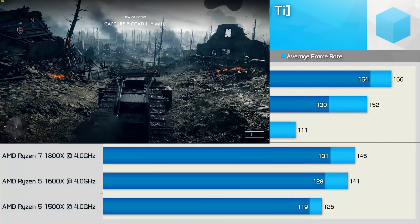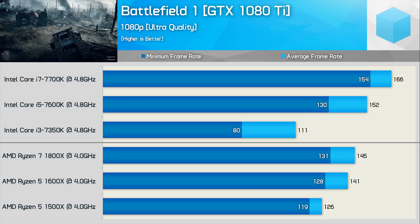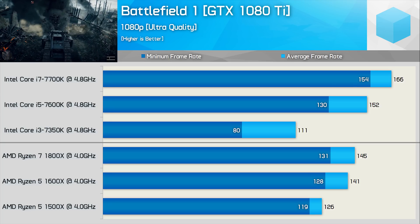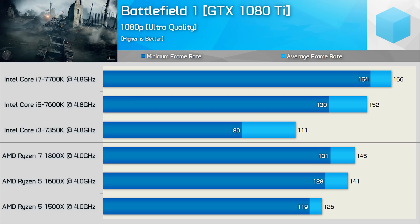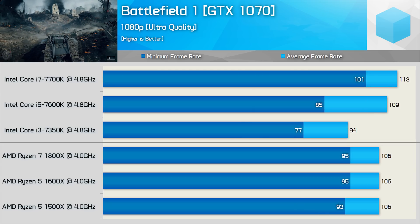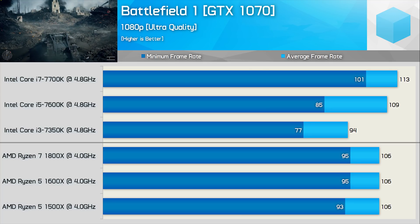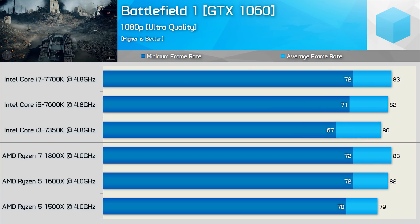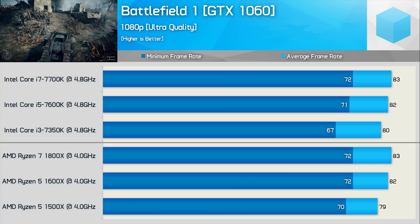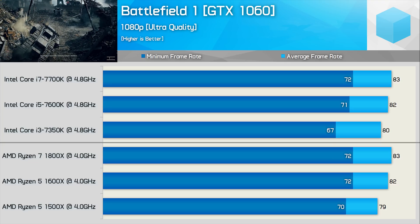Next up we have Battlefield 1, and here the Core i3 7350K is considerably slower than the Core i5 7600K. Frame rates are still very high on the dual-core CPU — we never saw dips below 80 FPS. The 1600X and 7600K deliver similar minimums, though even with just 4 cores enabled, the Ryzen CPUs are still able to deliver very smooth performance. Dropping down to the GTX 1070 closes up the margin, and again the Ryzen CPUs deliver a better minimum result compared to the 7600K. With the GTX 1060, things are pretty even and for the most part well within the margin of error — this is down to a heavy GPU bottleneck, but it gives us a good idea of how real-world gaming with a reasonably affordable GPU looks right now.